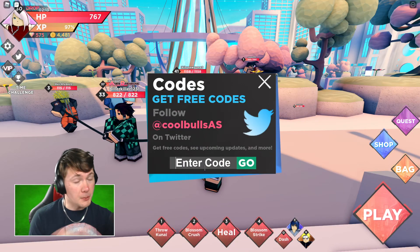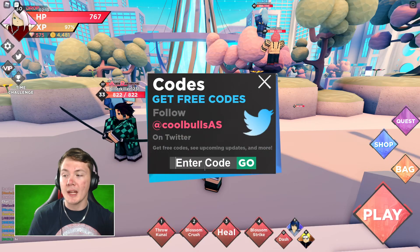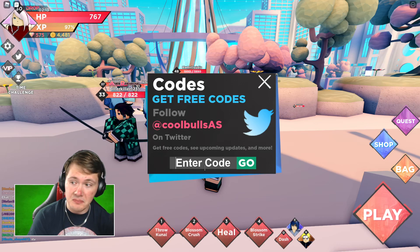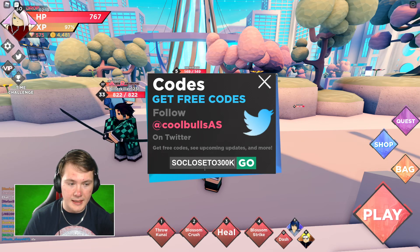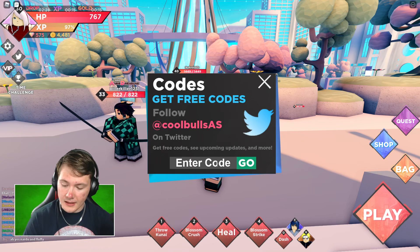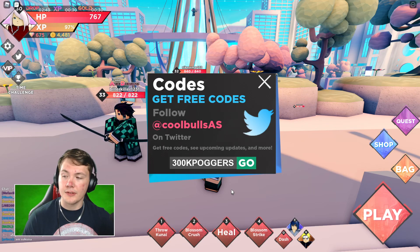Before we go to the next dimension and try to get the next accessory, we'll go over all the codes. Currently we have five active codes, so make sure to enter these as fast as you see this video otherwise they might expire. These five codes should get you a whole bunch of boosts. Starting with the first one - in full caps enter 'CLOSE TO 300K' and you get a two times gold boost, extra drop boost, and two times XP boost for 15 minutes. Next up we have '300K POGGERS' which gives you 100 gems, two times gold boost, extra drop boost, and two times XP boost for 15 minutes.